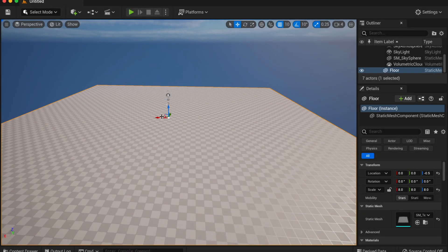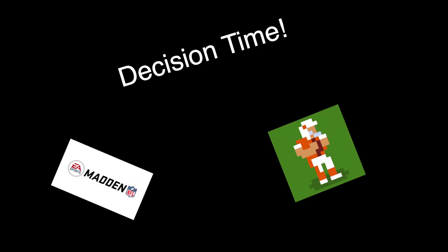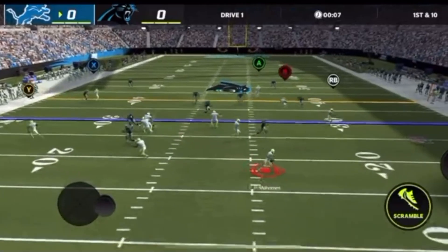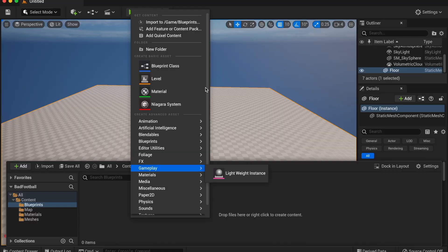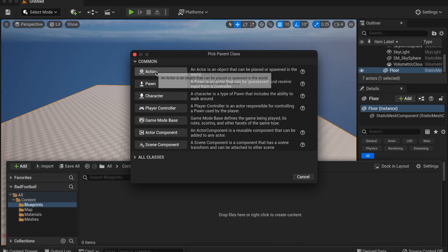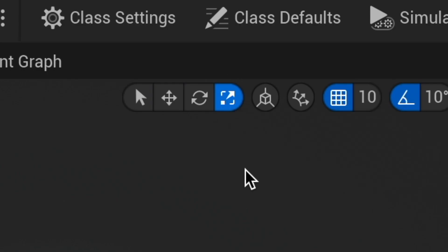Waking up the next day, I decided to start working on the throwing and catching mechanics of the game. I asked myself: Madden or Retro Bowl? I decided on Retro Bowl, because Madden is literally just tapping a button that requires no skill. With that decision made, I went ahead and made a football, since I need a football to throw and catch.